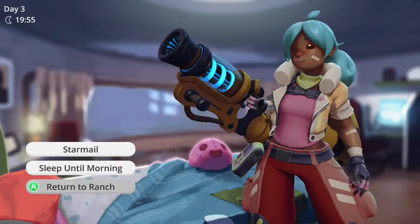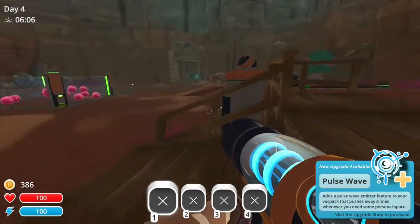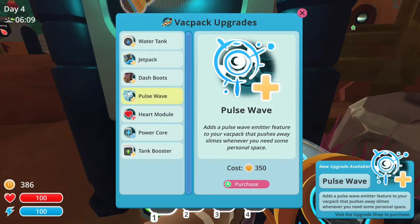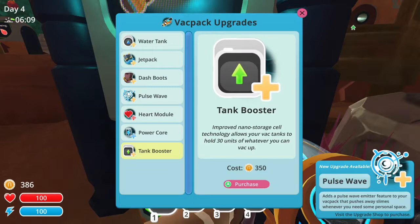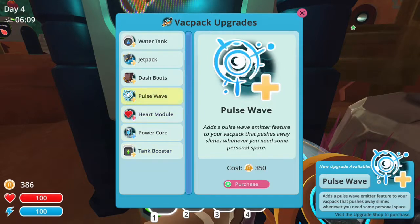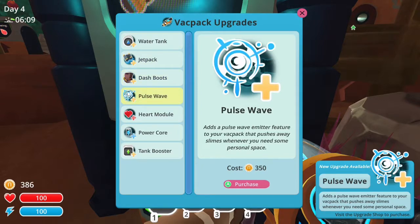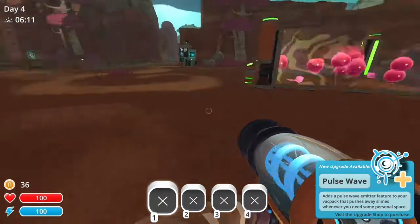Alright, sleep until morning. Let's see what we should buy. Pulse wave, heart module, parkour, tank booster — brings it up to 30, that could be useful. We're going with the tank booster. Jetpack and dash boots are there too, but tank booster is more useful right now. Now we can hold 30 things instead of 20.